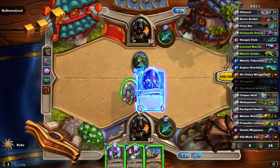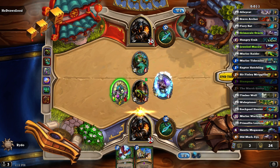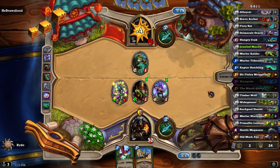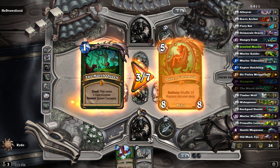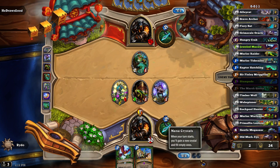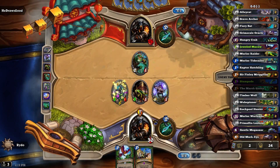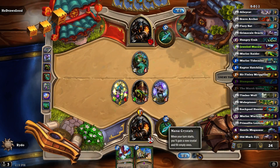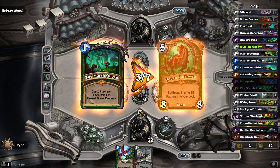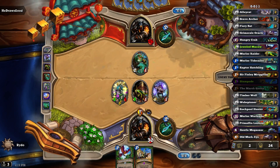We play this, we do this, we do this, end the turn. So I need four more — I can't do it on the third turn, it's going to require the fourth turn. They've probably balanced all these quests so you can only accomplish them by the fourth turn at the fastest. That makes decent sense since all these quest cards cost five mana anyways.